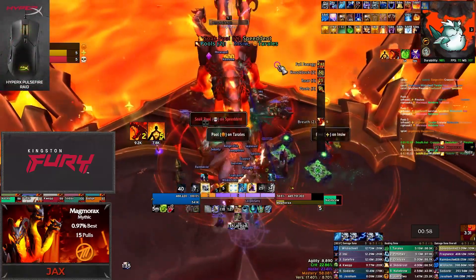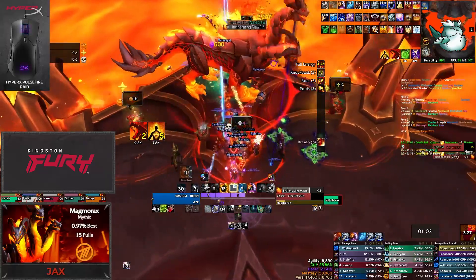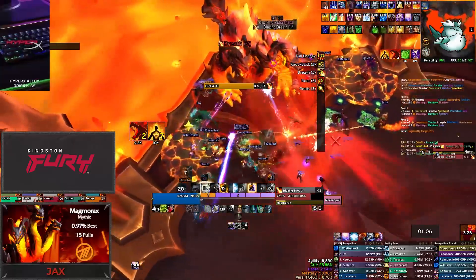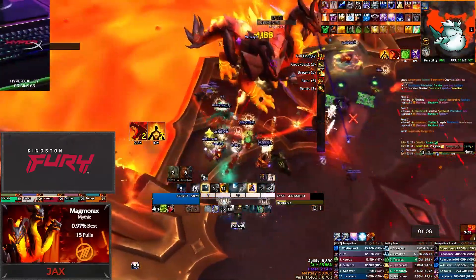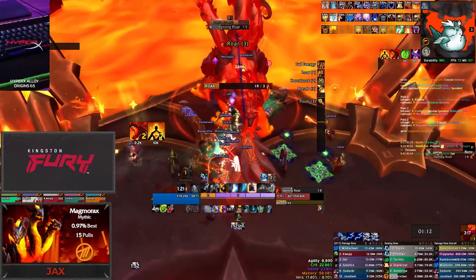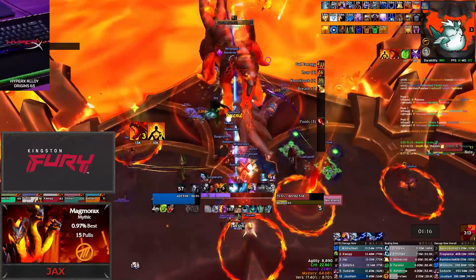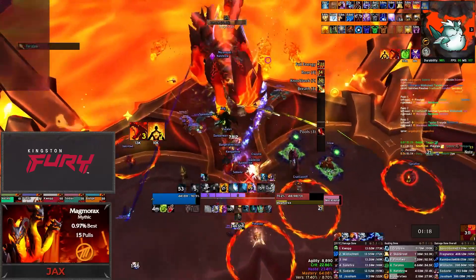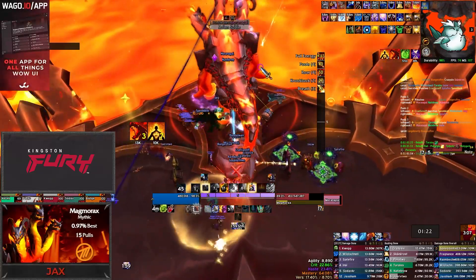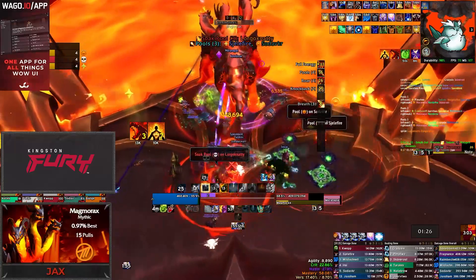Then stay there to immediately soak that entire puddle. As soon as the puddle in the middle disappears, have 4 or 5 pre-assigned players go soak the left circle, and have 2 to 3 players plus both tanks soak the right circle. Prioritize having sturdier classes do this, like a demon hunter, as they'll end up with more stacks than the rest of the raid. Make sure the assigned helpers get to the side circles as quickly as possible once the center one disappears. You'll do this for each of the first three casts of Molten Spittle.